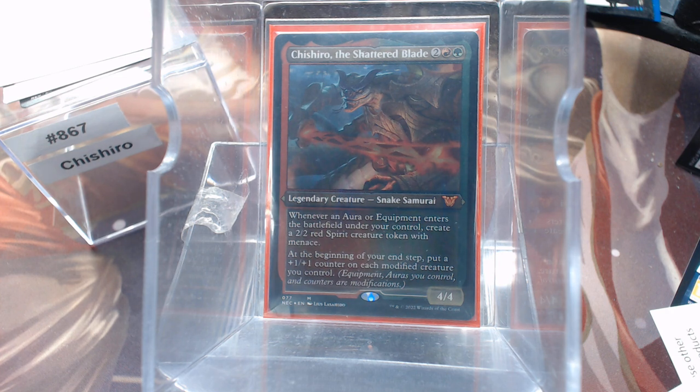Whenever an aura or equipment enters the battlefield under your control, you make a 2/2 Spirit with Menace. Getting Menace kind of tacked on there for free isn't bad. At the beginning of your end step, you put a +1/+1 counter on each modified creature you control. So we've got to have creatures, and we've got to modify them.